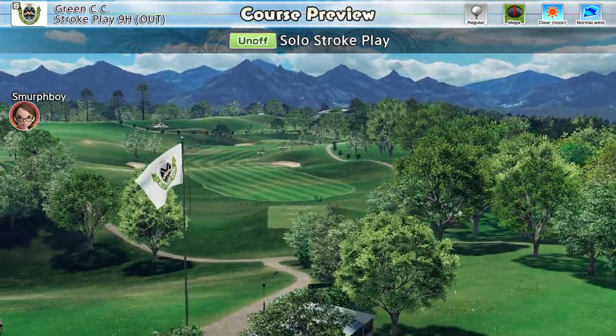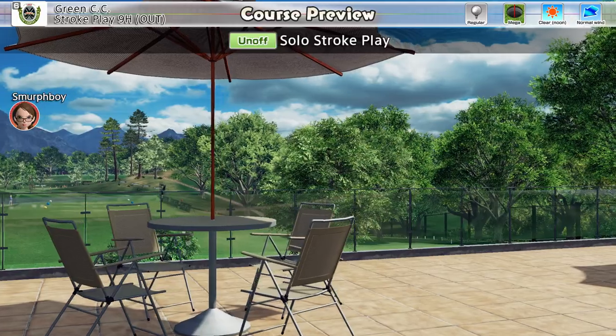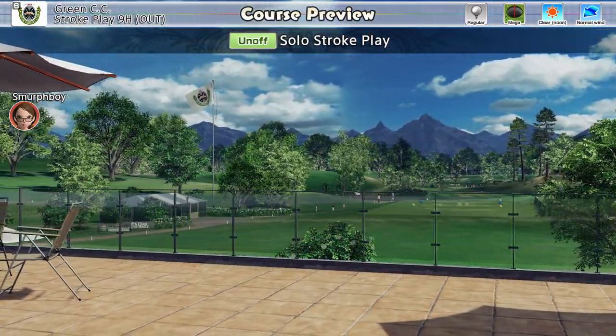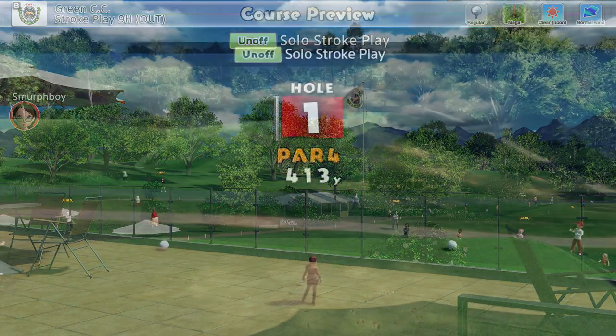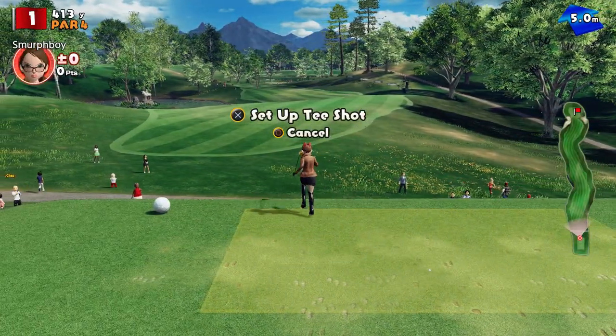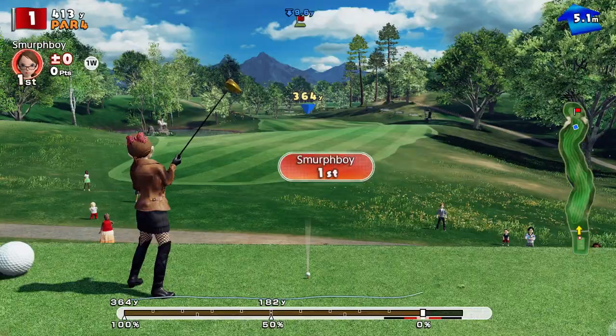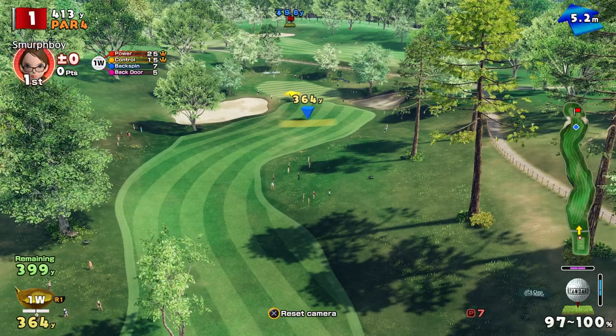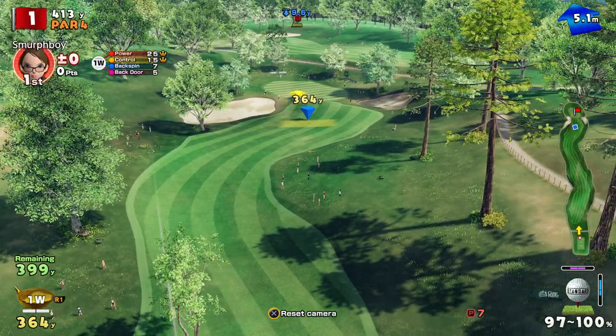Welcome back everybody, some more Everybody's Golf on PlayStation 4. We're going to play Green Country Club today, the Outward 9, and we're going to use regular tees and Mega Cups. We've got the big clubs today, and I've never set a score for this tee and cup combination, so we'll see how we go. We've got a heck of a wind today, so let's see what we can do.